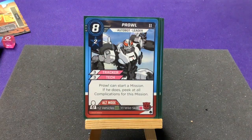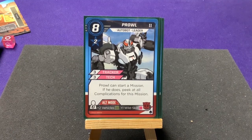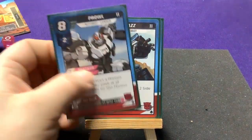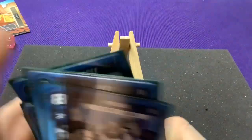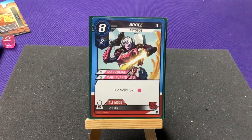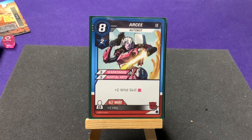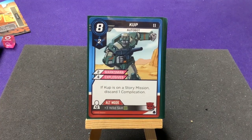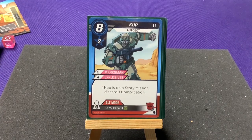Prowl is our cop car — three tracker, three tech. Prowl can start a mission; if he does, peek at the complications for this mission. He also has the Leader symbol. In Alt Mode he has three capacity, plus two vehicles, and plus one wild skill. RC is our motorcycle — three marksman, two martial arts, plus two wild skill energon. In Alt Mode she carries two riders and gives plus two hits. Kup is our jeep — two marksman, four explosive; if Kup is on a story mission, discard one complication. In Alt Mode he can carry four people and gives plus three wild skill for green dice.